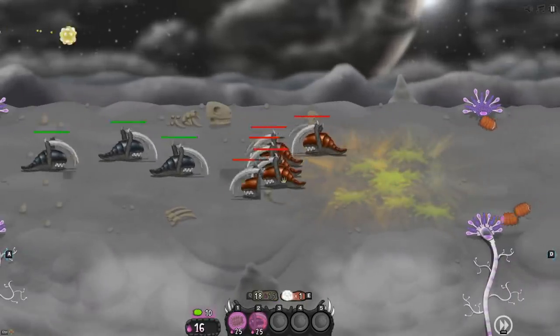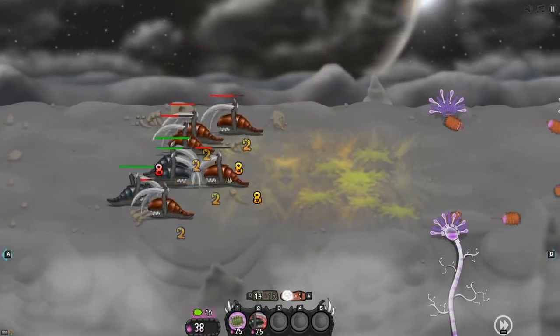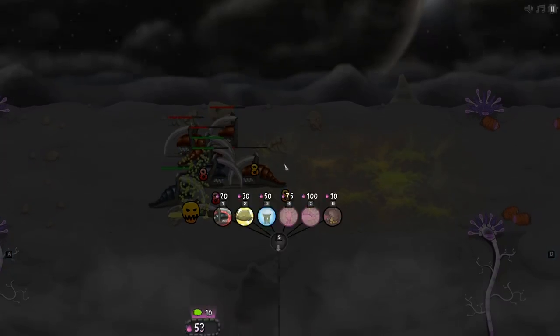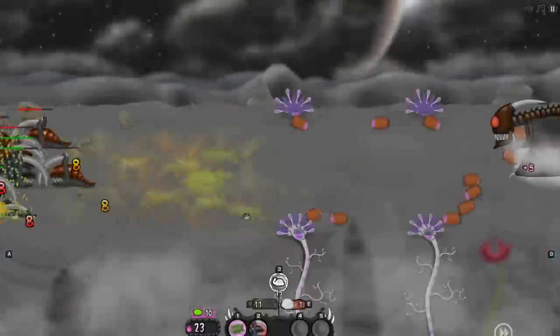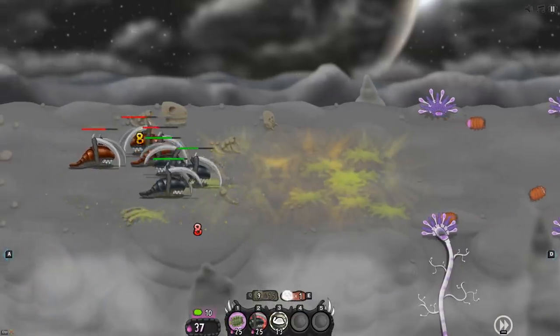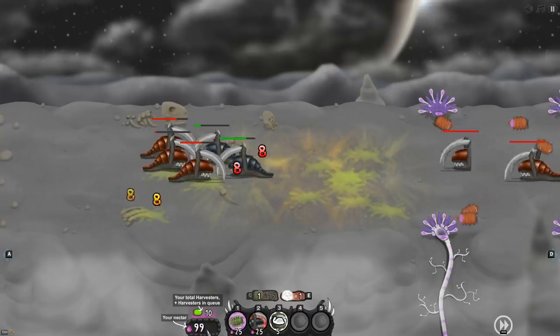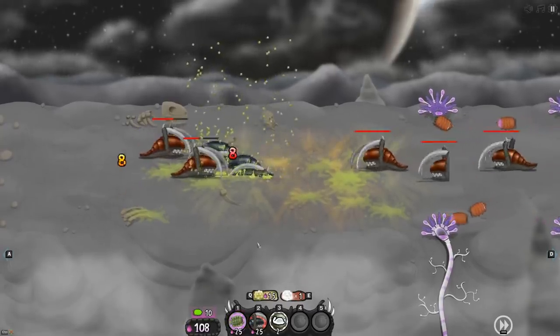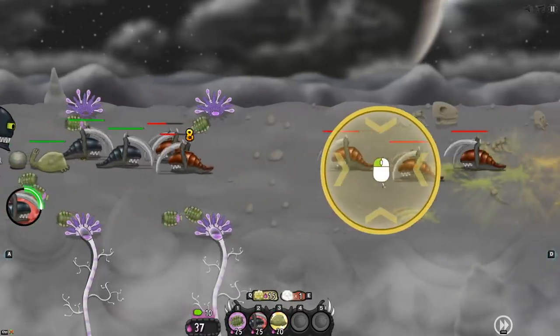We're gonna hit them early, hopefully before any of their attack animations start — that gives us a nice little punch. It's time to go for the spitters: they're not too expensive and they'll be very good support units for our army. We'll save up 100 and pump them out. We've got 10 harvesters — max harvesters — and these guys are out.